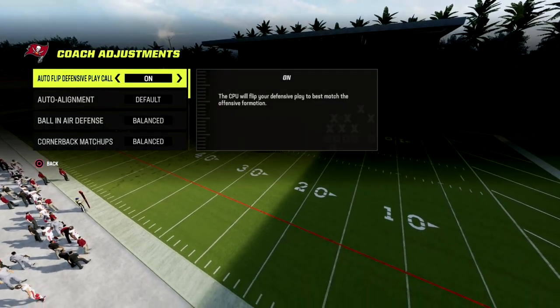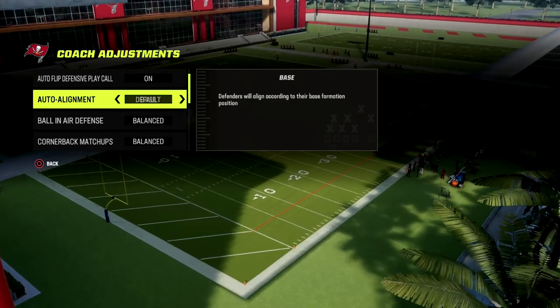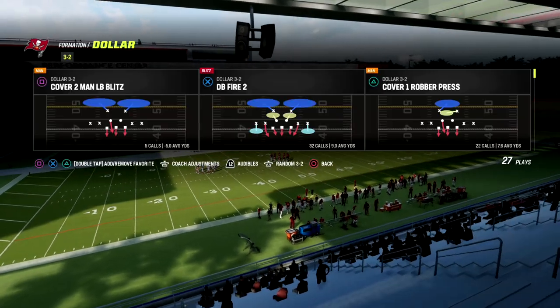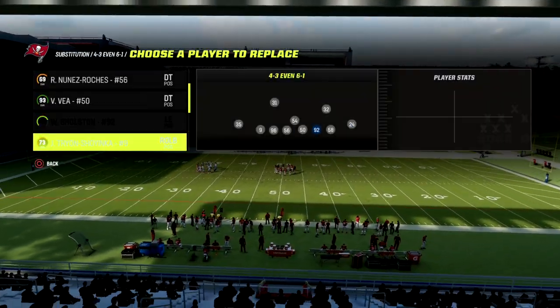The coach adjustments I like are: auto alignment set to base, option defense on conservative, and zone coverage set to match. That's pretty much all we need. The play is 4-3 even 6-1.